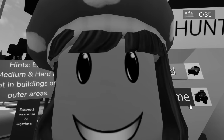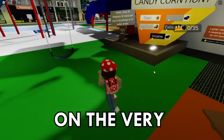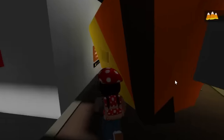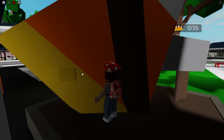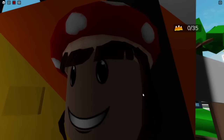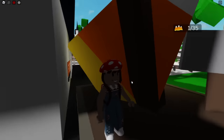There are 35 candy corns hidden in the insane difficulty. Let's get started on the very first one — it's right here behind the sign. It doesn't really look like a candy corn; I think it's the back of it sticking out forward, but it's definitely a candy corn. Trust me, I promise. Let's go ahead and grab it. I have one out of 35.